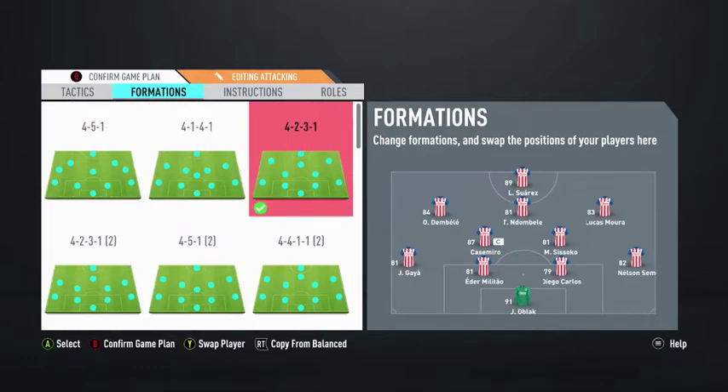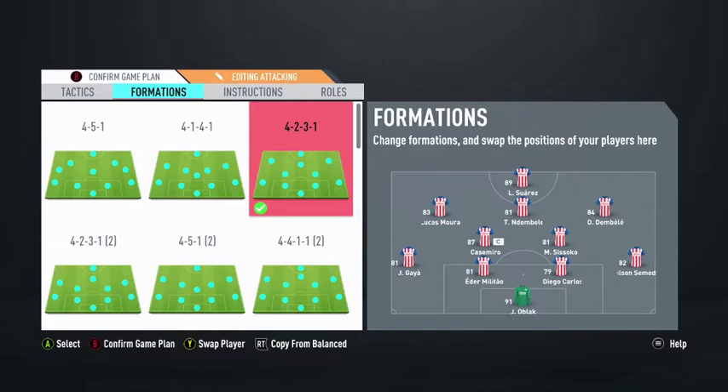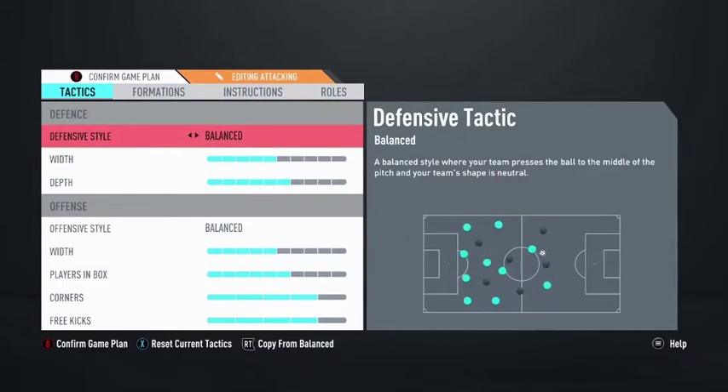We're gonna make a tutorial for this formation. It has Suarez at the top, Lucas Moura, and Dembele. A quick tip: for me personally, I like to put a strong striker — not necessarily a big striker, but a finisher. Suarez doesn't have pace, but you've got your left and right wings to support with pace. I recommend a striker that can really score for you. For me that's Luis Suarez.